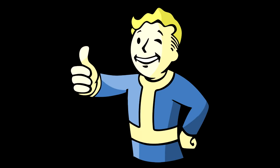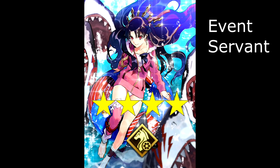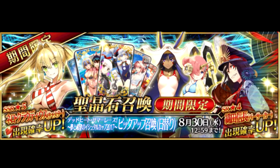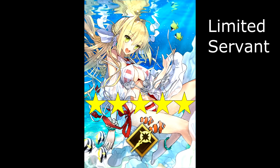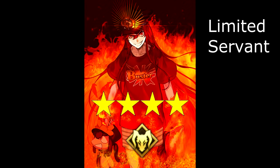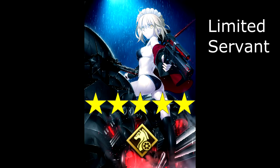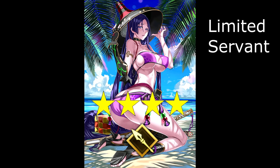In early August, the new summer event, Dead Heat Summer Race, hits the game. We get a new freebie servant this event as well: the new 4-star Rider Ishtar. Naturally there's plenty more to roll in gacha hell. In summer banner 1, we've got the new 5-star Caster Nero, as well as the 4-stars Saber Frankenstein, Assassin Nitocris, and Berserker Nobunaga. In summer banner 2, we've got the 5-star Rider Arturia Alter, as well as the 4-stars Archer Helena and Lancer Raikou. In addition, late in the month there's also a daily special summoning campaign putting the 5-stars Maeve and Sanzang, as well as the 4-star Edison, on rate-up.